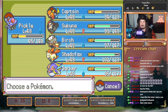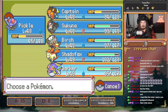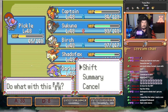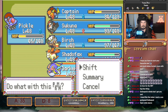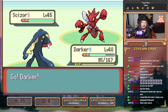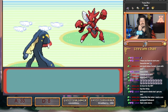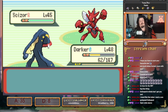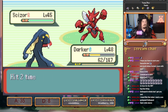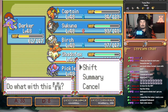We switch back into Darker because Darker is dead to no move. That's beautiful. So now this always has to hit with U-turn, where we go back into Shadow Fax.